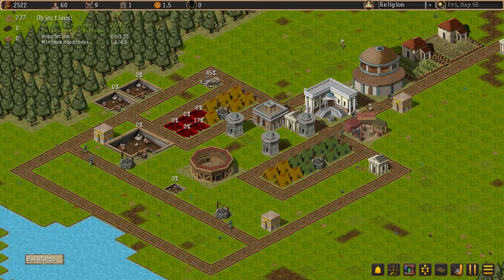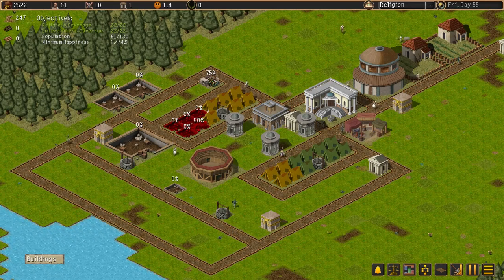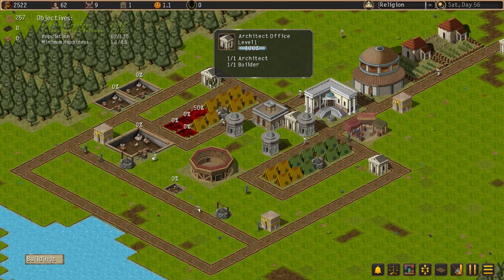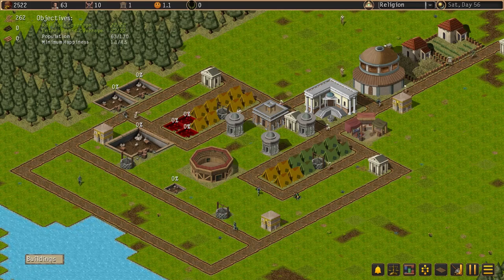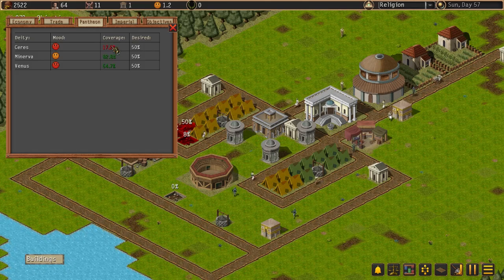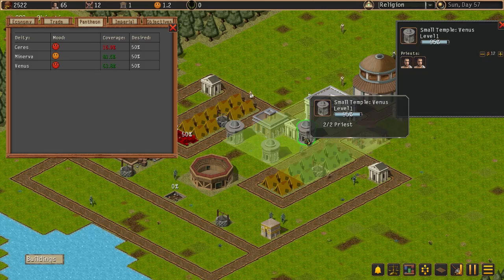Once we can get some wood and get our homes upgraded, we're pretty much on the mark for completing scenario two. Our religious coverage is doing well. We're only at 17.2% on this one but it will grow hopefully.